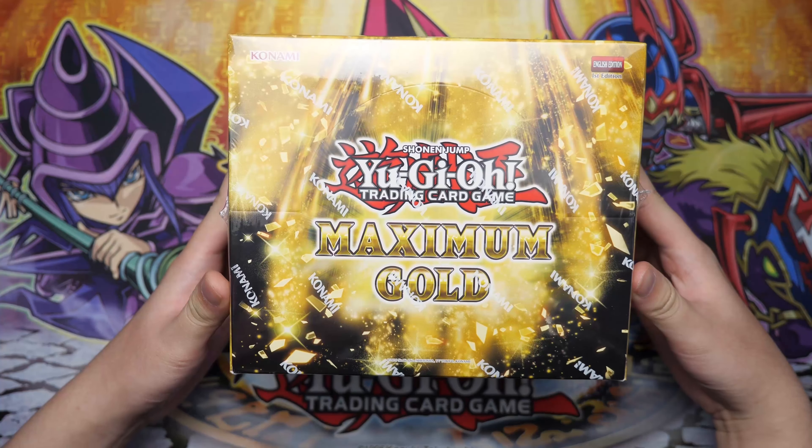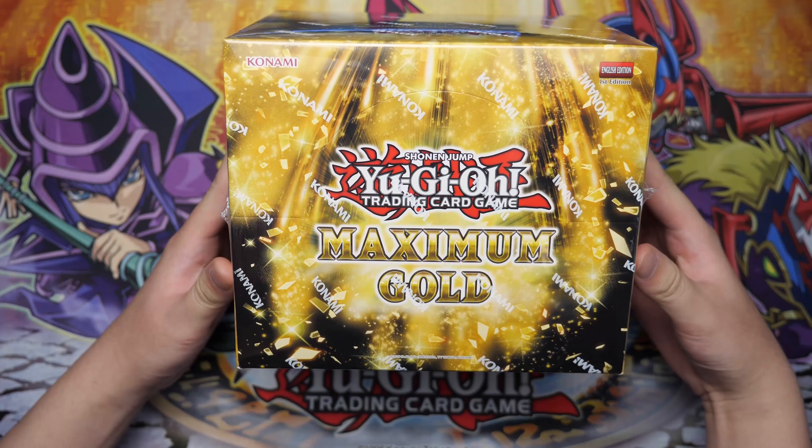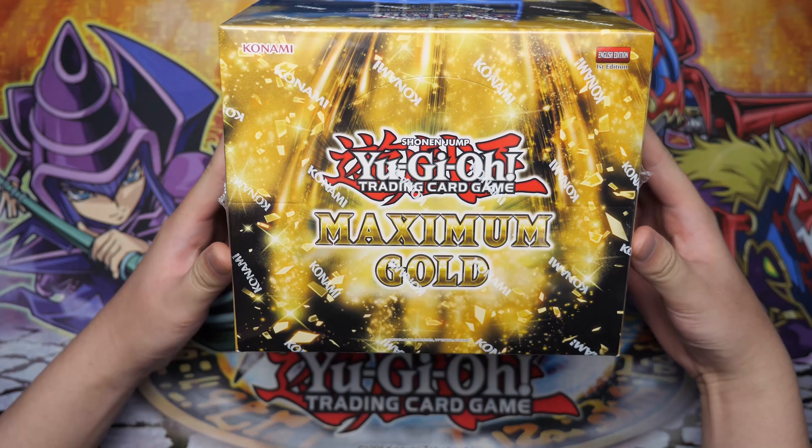What's up guys, Robska here back with another video. Today we are unboxing the new Maximum Gold Booster Box. This is a display and it comes with five packs in the box. Really nice packaging — I really like it. In each of these displays you get five mini boxes, and every mini box you get four packs, which means we have 20 packs to open here. Let's open this up real quick.